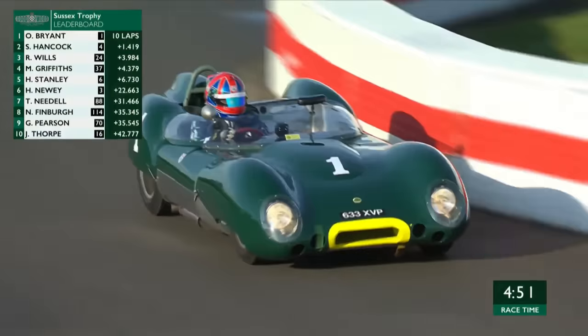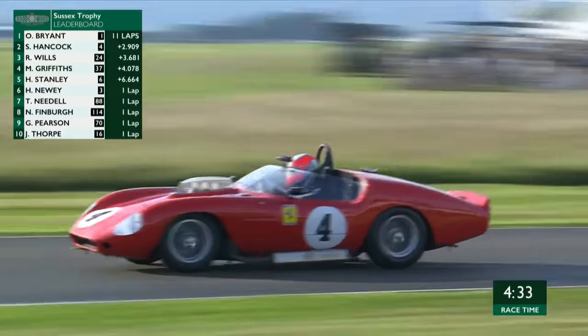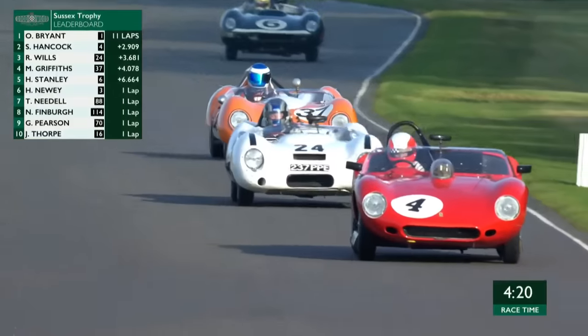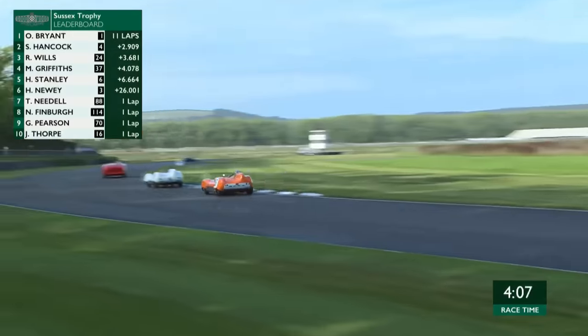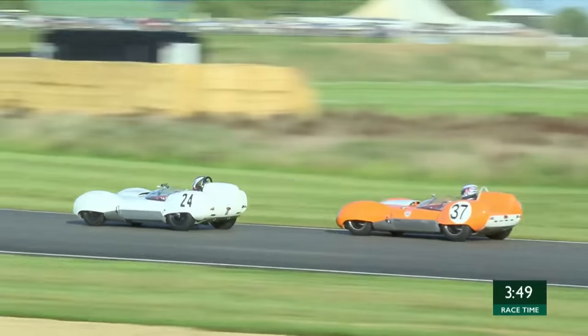The gap at the lead is now 1.4 seconds between Bryant and Hancock, though traffic is mixing up the sector times. Harvey Stanley in the number 6 Jaguar is setting some good pace down in sixth - this car actually won here last year with James Cottingham driving. Cottingham has given it to Harvey Stanley to have a go and it looks fast. Ollie Bryant as race leader is comfortable - he's done another better lap and the gap has gone up to 2.9 seconds.